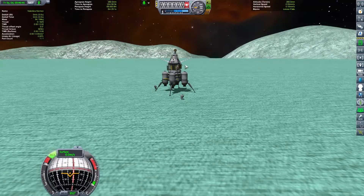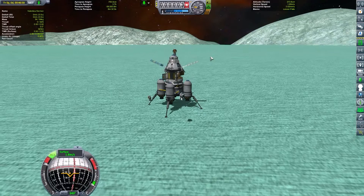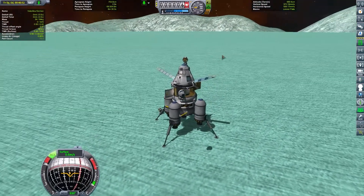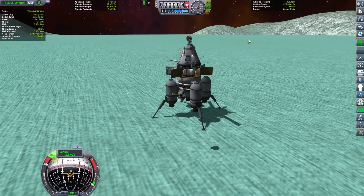Maybe if we use the ship. Let's get Valentina into the ship - we want to go in there and leave her current. Oh yeah, it's so hard to fly in this game.